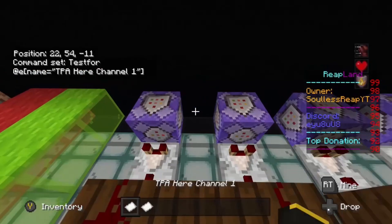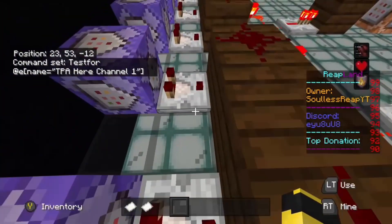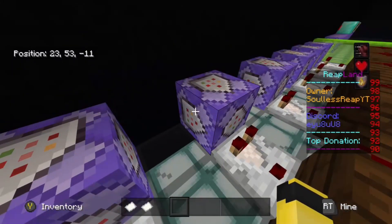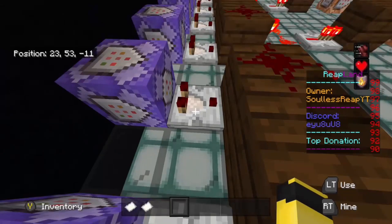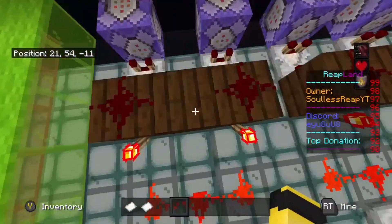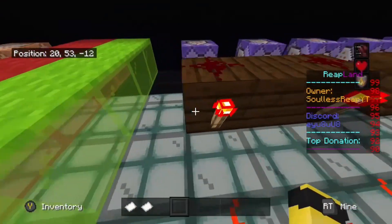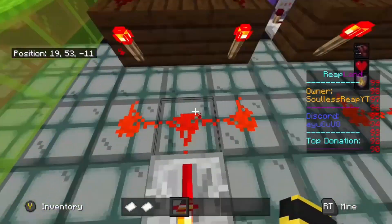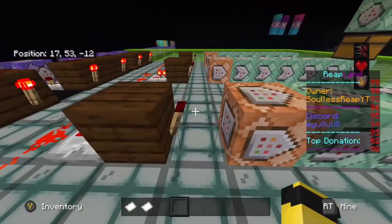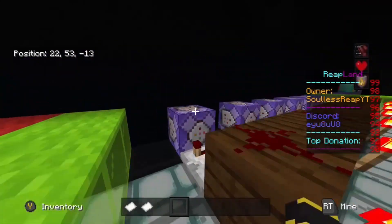Now we've got comparators testing for a valid output. When either block gets a positive output, it gives a pulse to a redstone comparator. Both comparators then trigger an AND gate, which turns on redstone and turns off these redstone torches. From there we've got a U-shape with redstone, a redstone repeater going into a block with a torch on top — a T flip-flop combined with the AND gate — so two positive outputs feed into a single input.